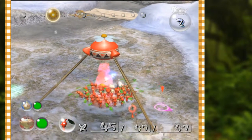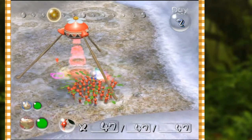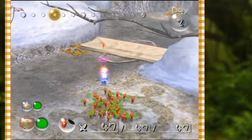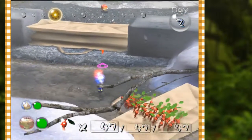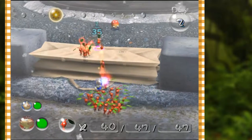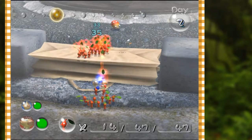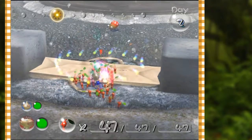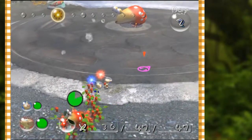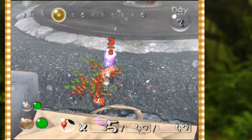We have a total of 47 Pikmin. The three numbers at the bottom of the screen: the far left tells us how many Pikmin I have with the character I'm currently controlling, the middle is how many Pikmin are out in the world right now - at most we can only have 100 out at any given time - and the far right is our total Pikmin including those in the onion, which can go as high as 9,999.